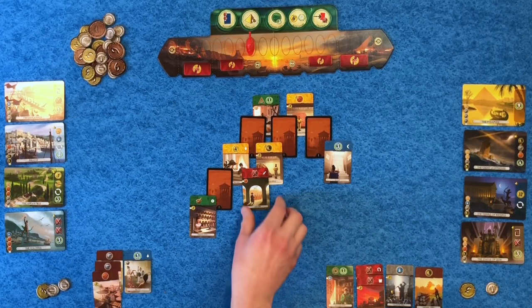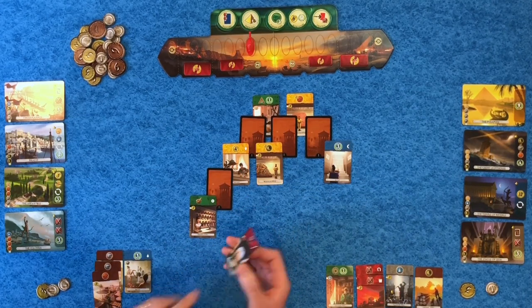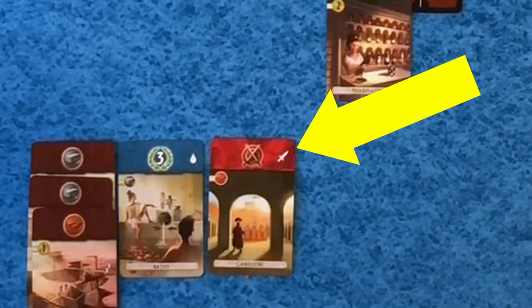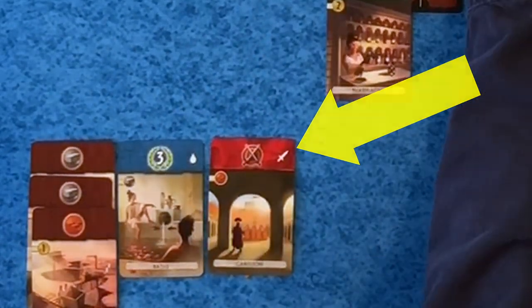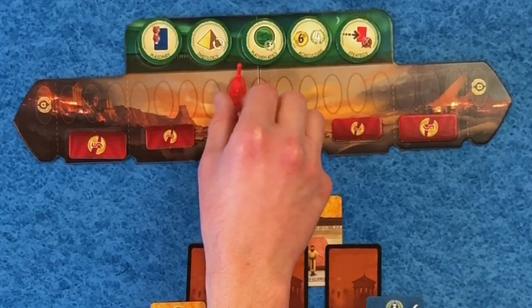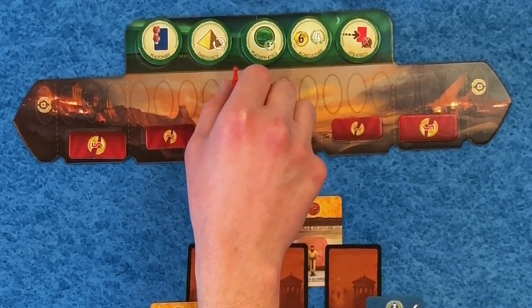I'm going to pick up the garrison for one brick. Notice that symbol up in the corner — that's going to connect this card to a card in a future age, so those can be really valuable to pick up early and help you build stuff cheaper in the future. I picked up the garrison, which allows me to move the military token back — so we're kind of playing tug of war here.